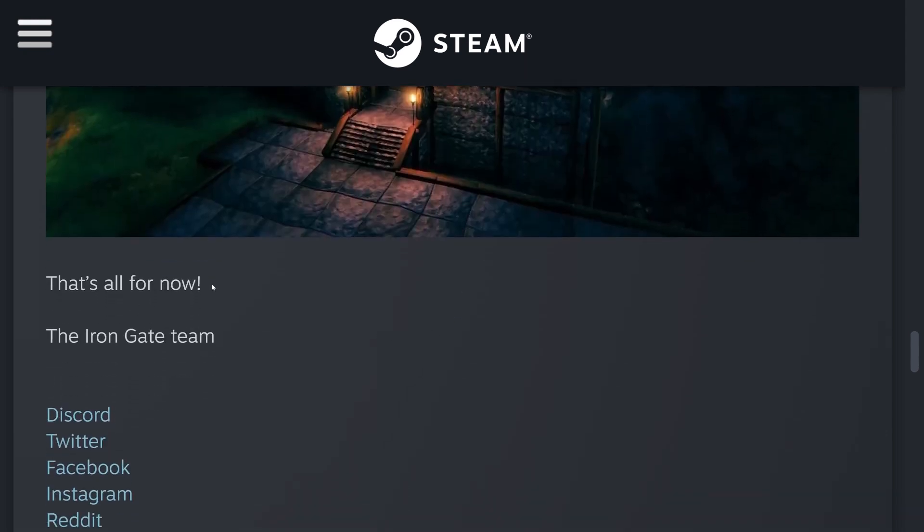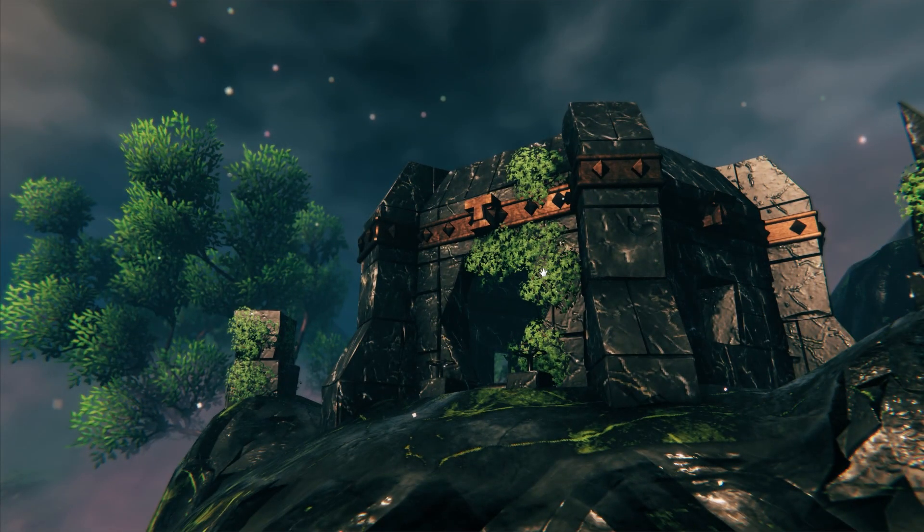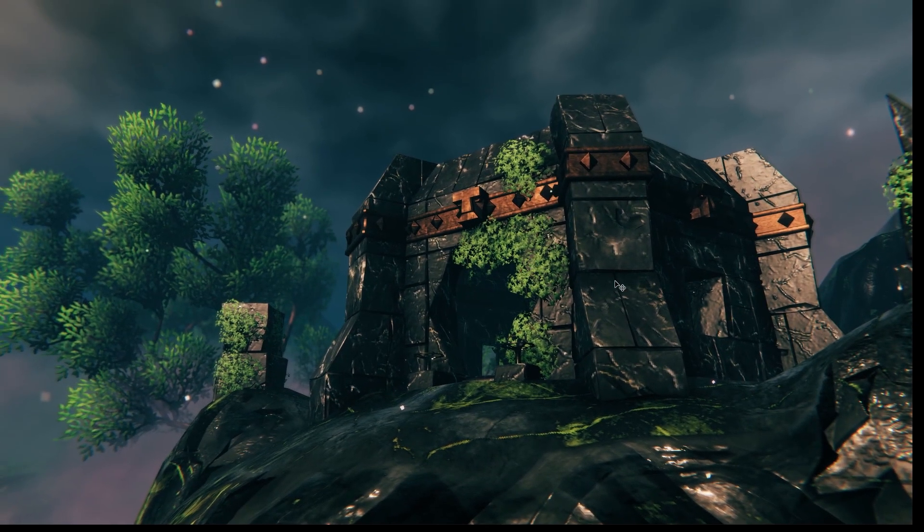And that's all for now from the update post. Let me jump over to Photoshop real quick. Here in Photoshop, check this out — that is the new stronghold building. They said they're going to ruin it a little bit. There are some interesting details I want to show you.